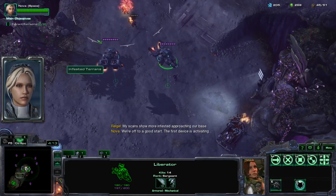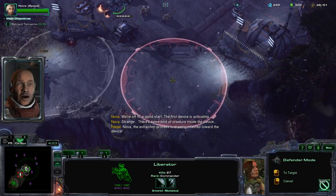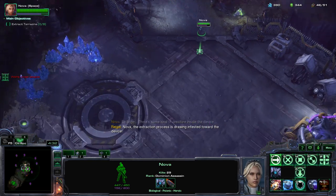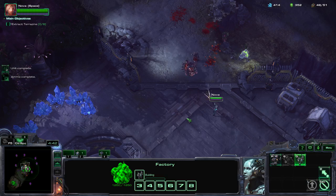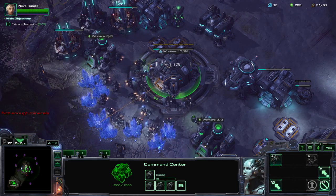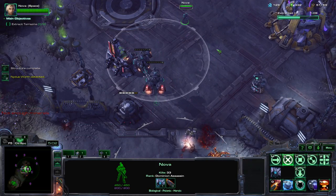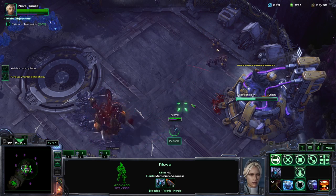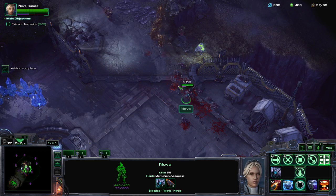The first device is activating. Strange — there's some kind of creature inside the device. Nova, the extraction process is drawing infested toward the device. We get our first nuke, but just kind of wait on that. There's no rush on using it. We need way more supply depots. But you see how much energy I have? It's ridiculous. This suit is just freaking great.